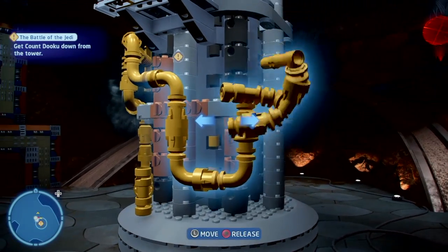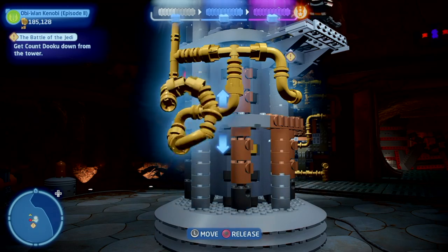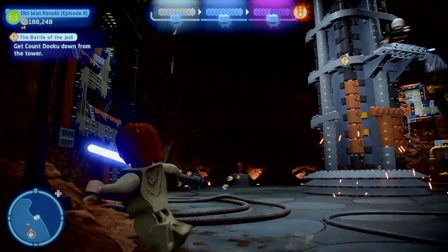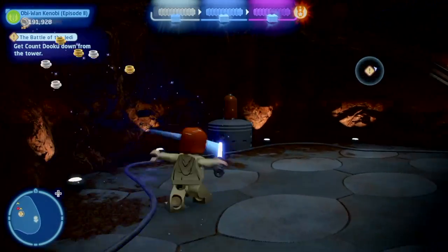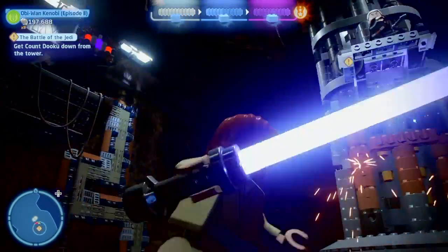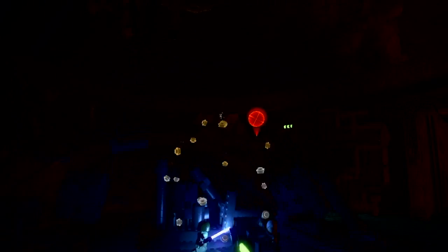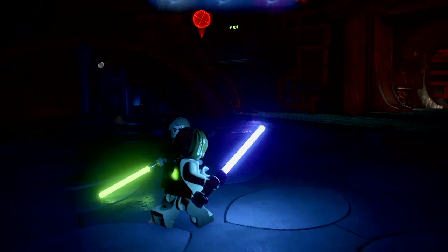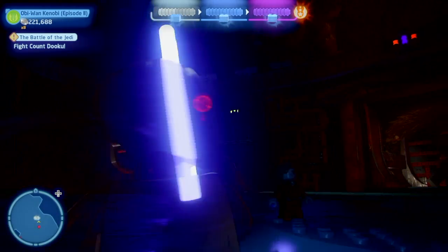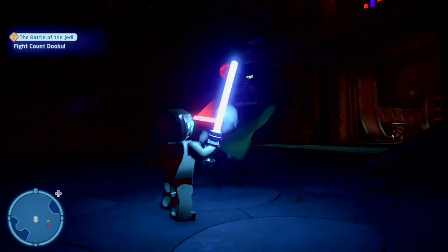Now we can switch back to Obi-Wan. Defeat Dooku — we've collected all the minikits I can, so now the only objective is to kill Dooku. Alright Dooku, come at me. Oh, that's what we're doing — alright. The lights are out again. Same Dooku, where'd you go? There's a Geonosian talking... there he is.